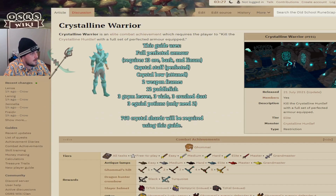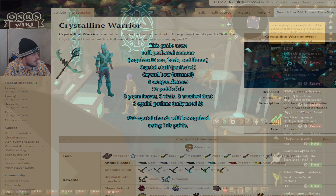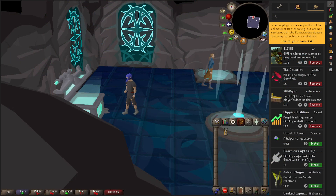Hey everyone, welcome to a brand new combat achievement video. This is for an elite combat achievement titled Crystalline Warrior. Crystalline Warrior requires a player to kill the crystalline hunlif with a full set of perfected armor equipped — it has to be perfected armor for this one.